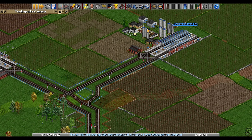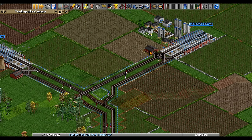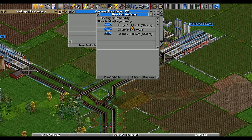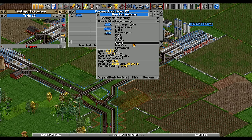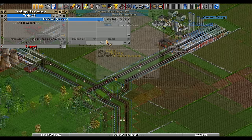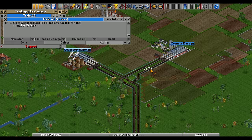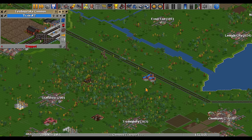Now we can start taking grain and livestock from here. Let's jump in and grab a new vehicle, go back to our engines - probably the same as before. We'll get one of these, refit for grain. We'll get three of those. And livestock - three of those as well. Like before, we'll say go to here and full load any cargo, then go to...